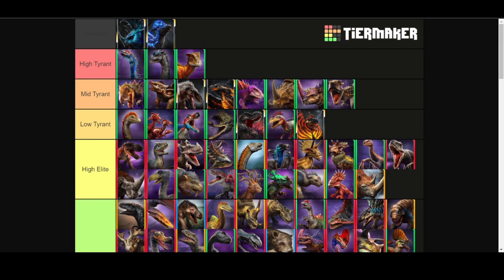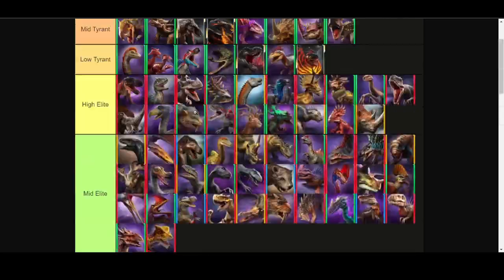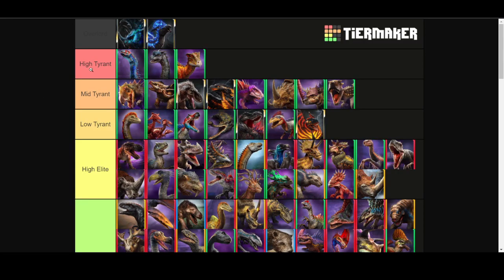Hello everyone, welcome to the final episode of the 2.7 tier list. We are doing Low, Mid, and High Tyrant, as well as Overlord. The game literally just updated this morning, so I was a bit late, I'm sorry. For part 7, instead of doing a best or worst of each priority, I'm just going to put where I think each of the update's new creatures go.